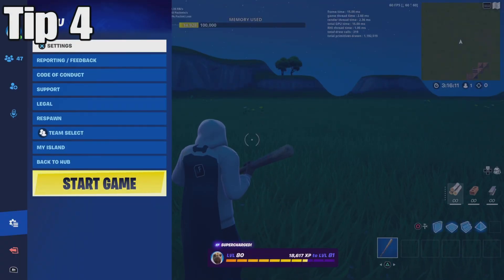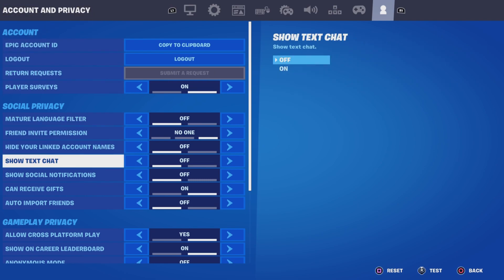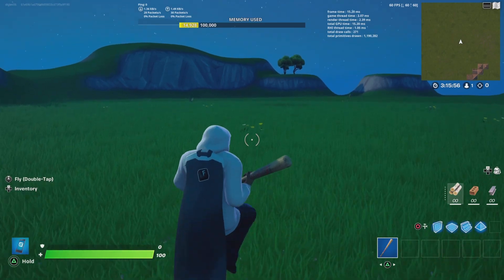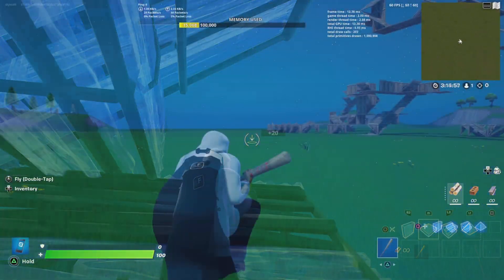Next, go into Settings and scroll to the Account and Privacy section. Turn off both Show Text Chat and Show Social Notifications. These are very minor changes, but turning them off means one less thing running in the background, which helps reduce input delay overall.